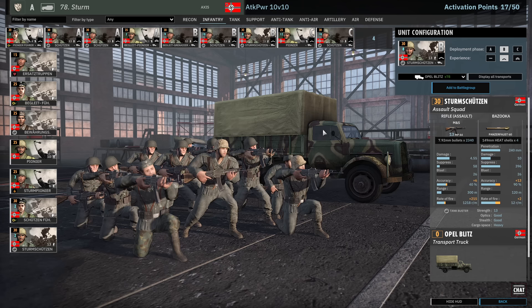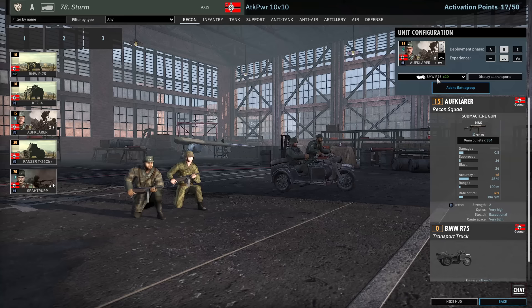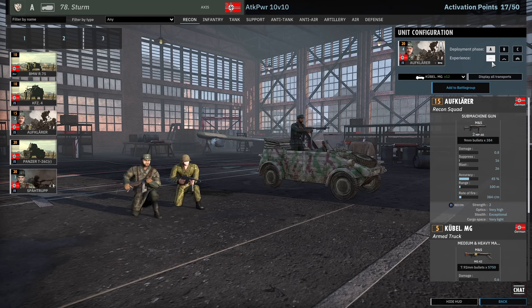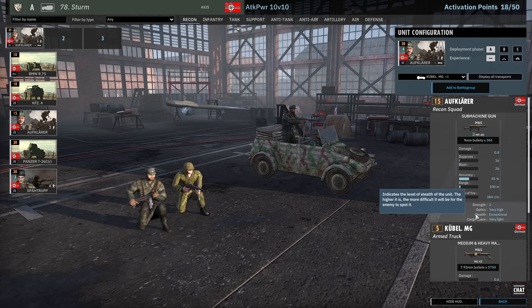Let's hop back to Recon. There's not much choice here — the 78th Sturm has a very anemic Recon tab. Aufklärer for sure, and probably the Kubel MGs. For people who don't know, the Kubel MGs will stick around because it's worth points and it does have recon optics as well. One thing I always wonder is whether I should be vetting the Recon, since vetting does increase their optics — it doesn't say so but it does. In 10v10 it's less important because there's generally more units on the field.